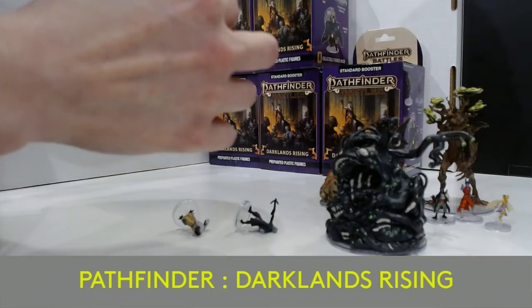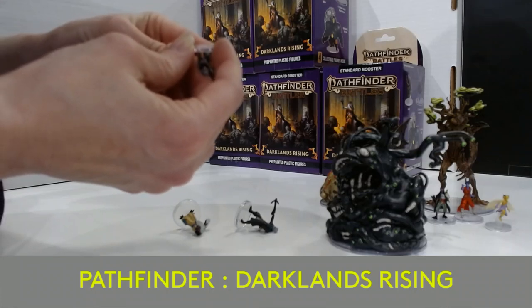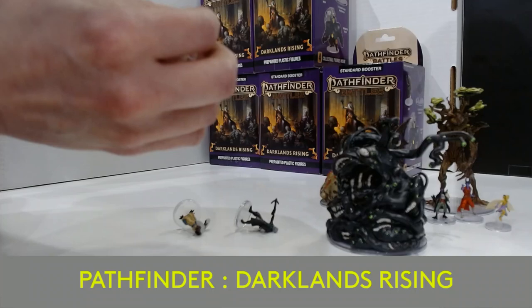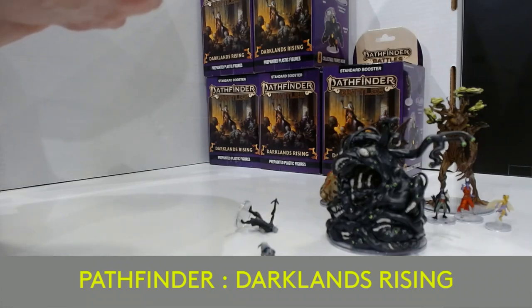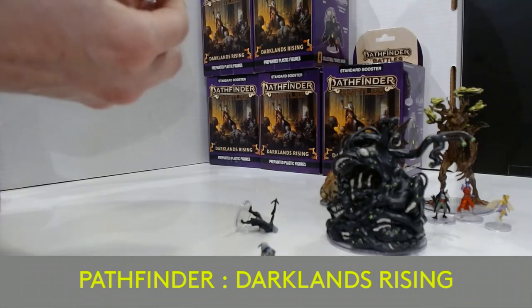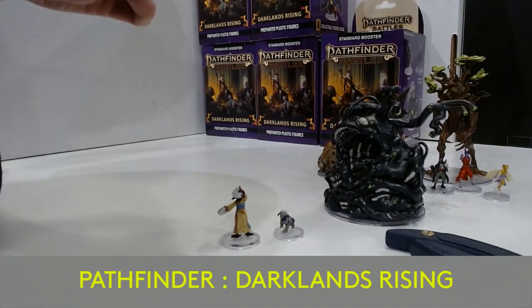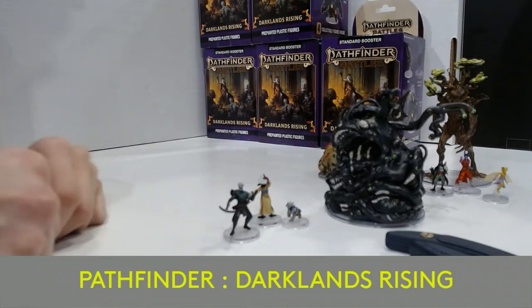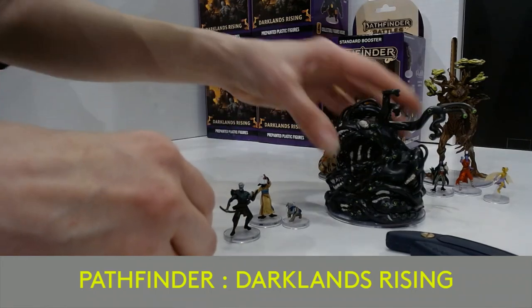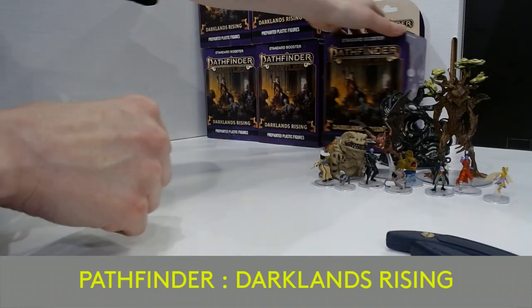What else do we have? We have another boggly type thing — a deep gnome scout with his little bandana on. He's all ready for COVID, how cute. We have another Tengu — a Tengu Bard, looks like a Japanese fan dancer. And then we have, it looks like a drow — it is a drow. We have a Drow Fighter with crossbow. We'll definitely do close-ups later. We'll get our creepy, badass piece in the back here.